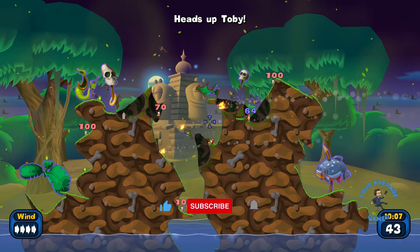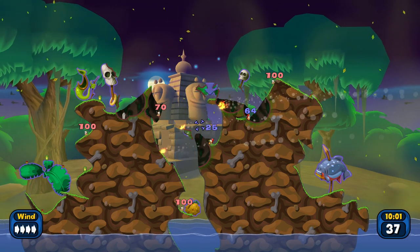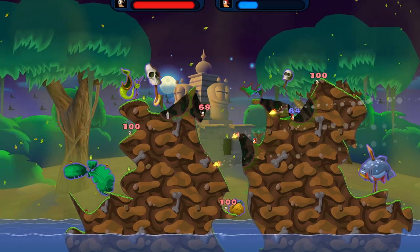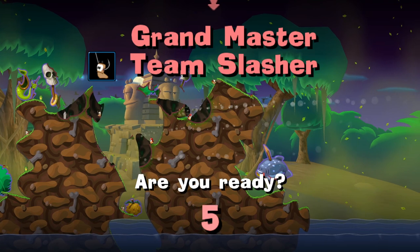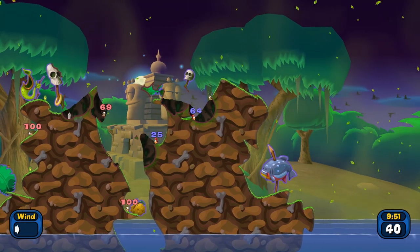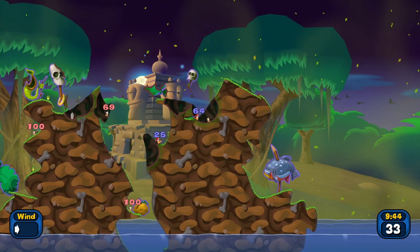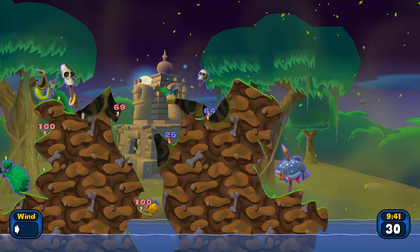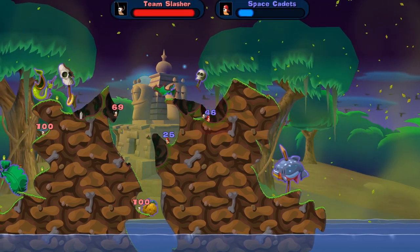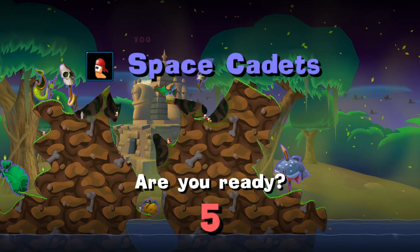All right, your turn. Watch out for this bit of land here — you need to shoot over that with something. Oh, and that was the wind effect blowing the bazooka shot back. But he did one damage to me. Where am I at? Got this guy here. I want to show off some of the other weapons — this is not a great position, but let's try this fire punch. So we'll get behind his worm over here and punch him. There you go.